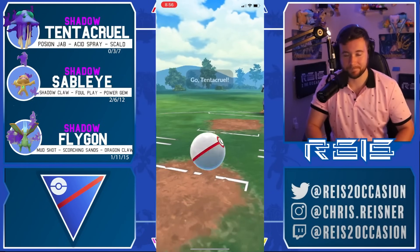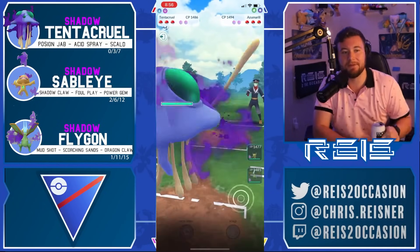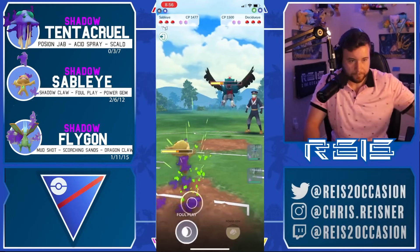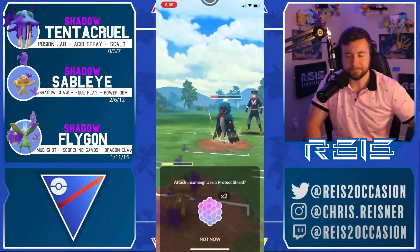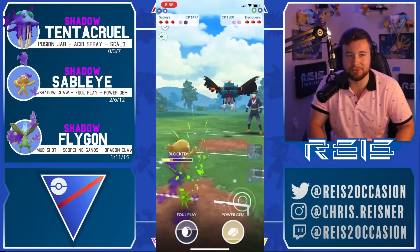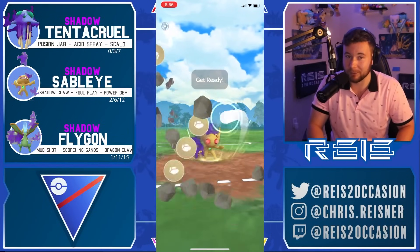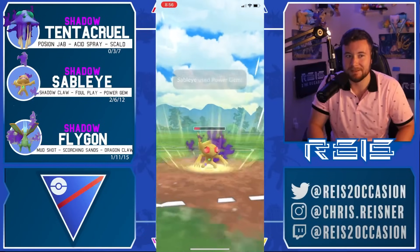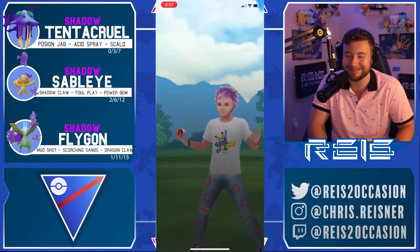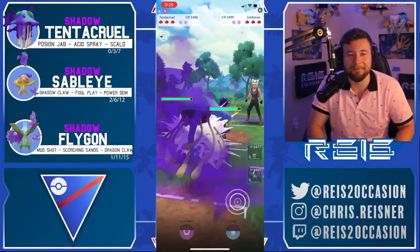Last battle of the video — the perfect lead, Sigilyph comes in. Good matchup for Sableye. Place Your Wagers does a few Jabs first knowing the Razor Leafs do so much — delayed reaction but it worked out really well. They shield the Power Gem — Sableye boom, takes out two entire Pokemon and gets the win. They were really weak to Tentacruel and that game was so fast.